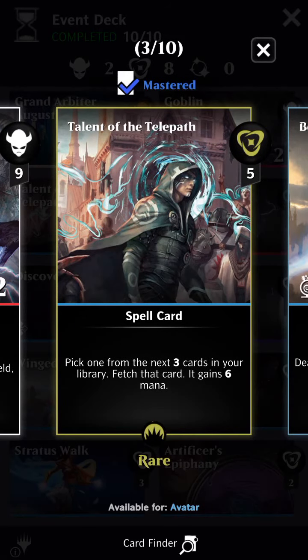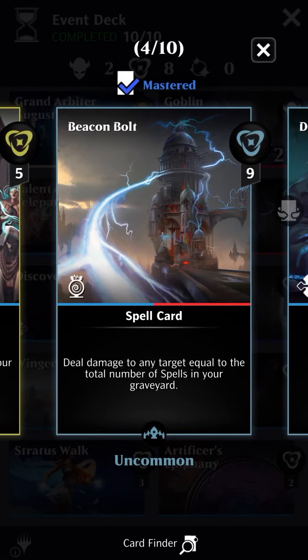Moving into the spells — Talent of the Telepath is the one rare, and Augustine was the one mythic. Talent is amazingly still holding quite a good bit of value; it's one of the Origins cards you can grab. For five mana, you look at the next three cards in your hand, pick one, and it gains six mana. Then we have Beacon Bolt, which is going to be the primary damage engine — it deals damage to any target equal to the number of spells in your graveyard.